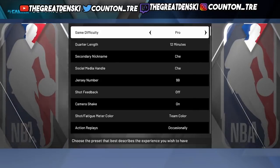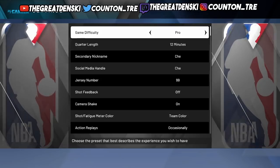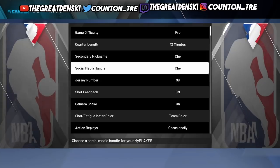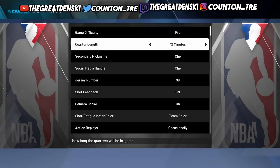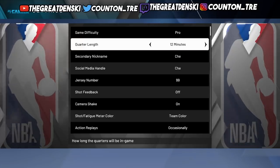Your settings need to be on pro. 12-minute quarters is what I would recommend — pro, 12-minute quarters. Even he was getting around 190 points on five-minute quarters. He showed me — he was going absolutely crazy.